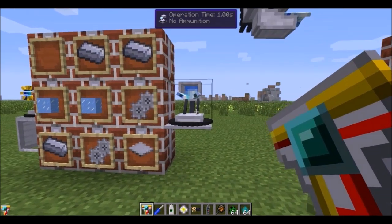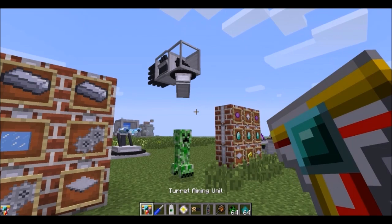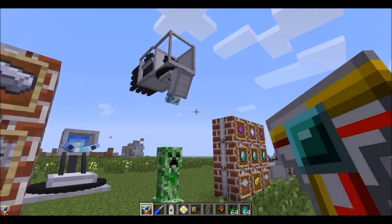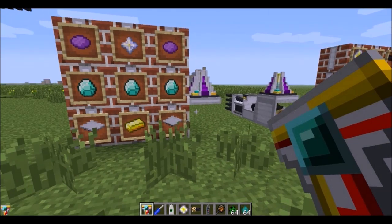Glass and some gears will get you a freeze ray. This will target and freeze any mobs below it using either snowballs or ice depending on what you provide. It is a little buggy — it doesn't always seem to launch — but when it does it's pretty helpful, so you might want to get a few of them.